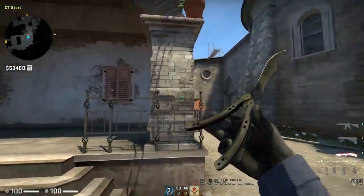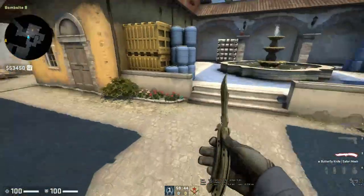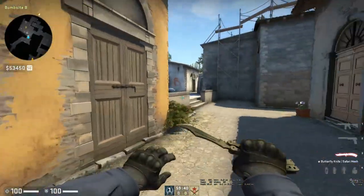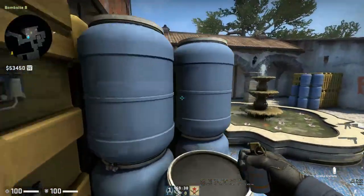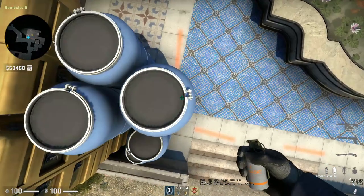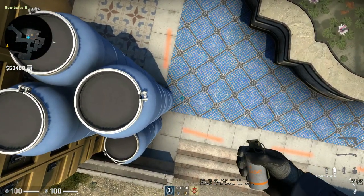Welcome to Solo Utility Place. Today we're going to be looking at B-Side Inferno for a solo B player retaking car control on Banana. I'm going to show you a smoke, a molotov, and a flash that you can use in your game. I believe the smoke and molotov were first used by Astralis, and I'm going to show you guys that right now.